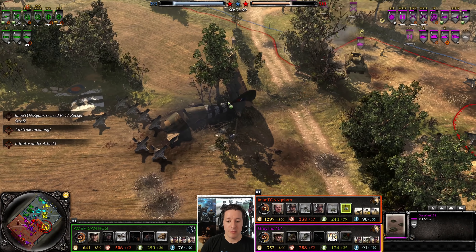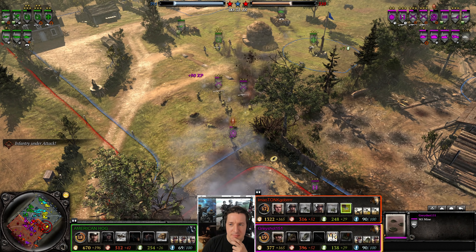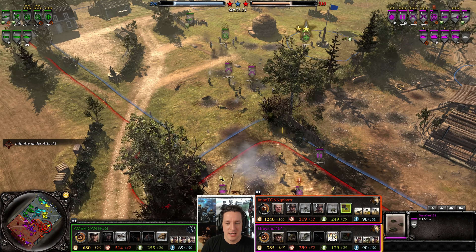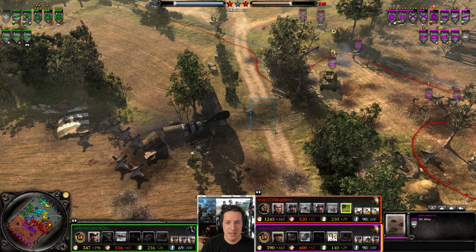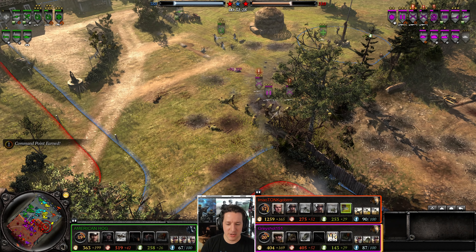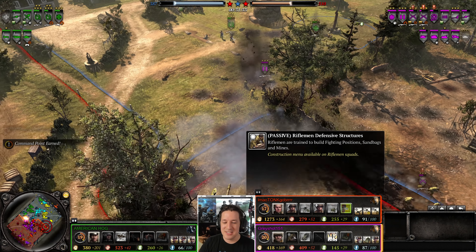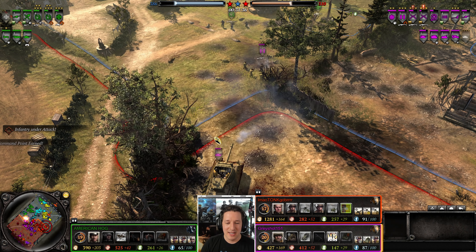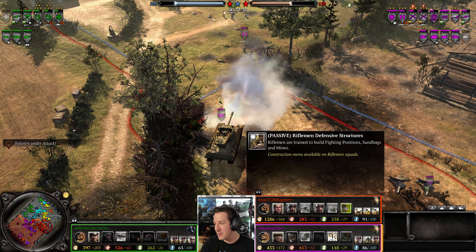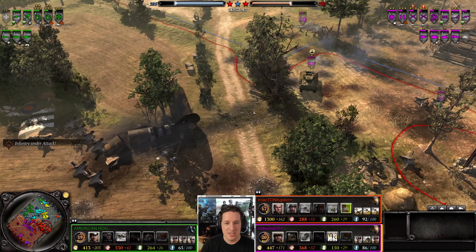If the Allies aren't prepared — American Hog is versing 151 and he does have a Jackson as well as some AT backing up and some mines. An M5 mine — wait, hold on, am I missing something? Rifle echelons can't — wait no, I'm dumb. I was looking at the scoreboard thinking 151 is Tonk. No, riflemen can build mines, which is very important, so he can mine up his territory to stop enemy tracks.